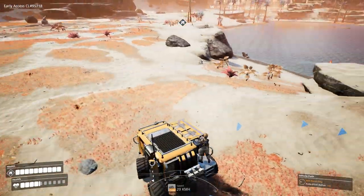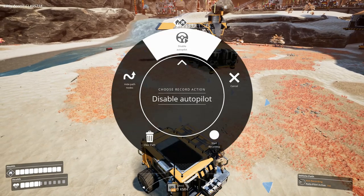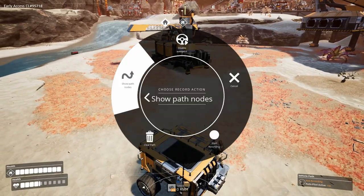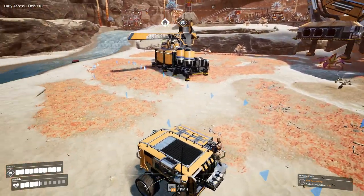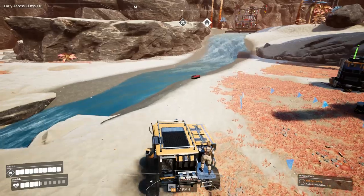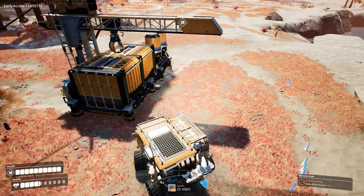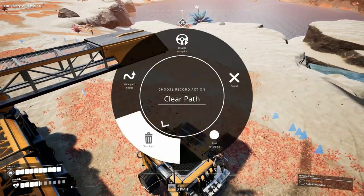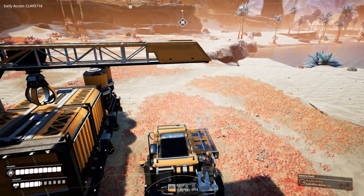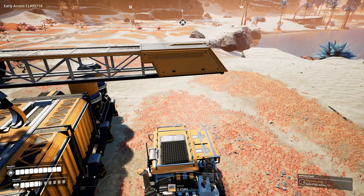If you don't want to see the blue path arrows, hold C and click Hide Path Nodes to hide them. Personally I like to keep them visible so I know where each truck is going, especially if I have multiple trucks. That's completely up to you. And if you don't like the path you recorded, just hold C and click Clear Path — that wipes it so you can start a new one.